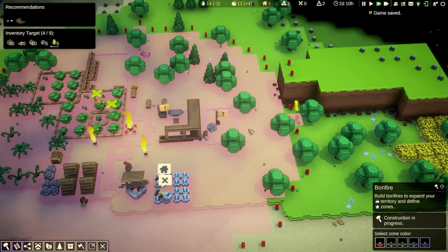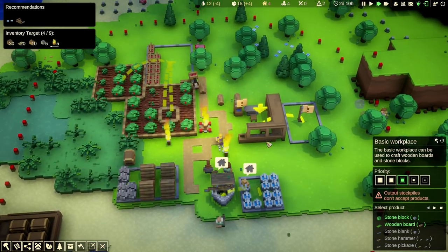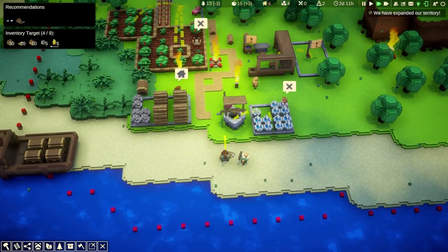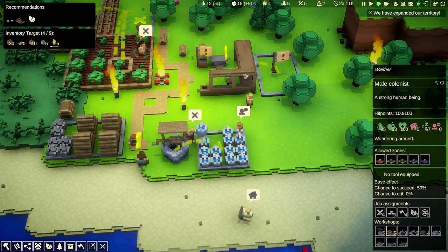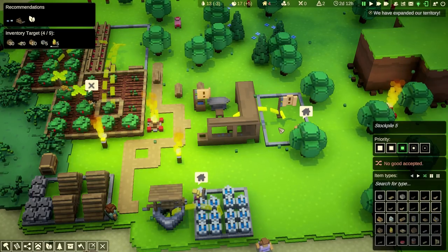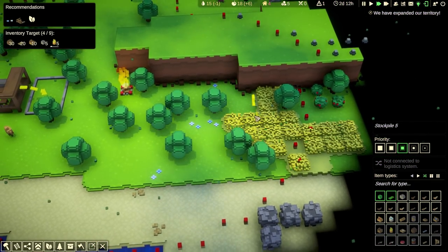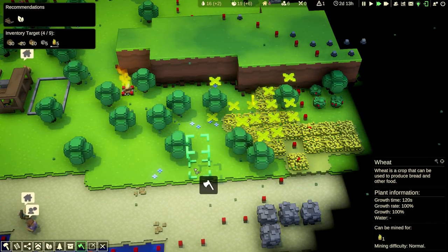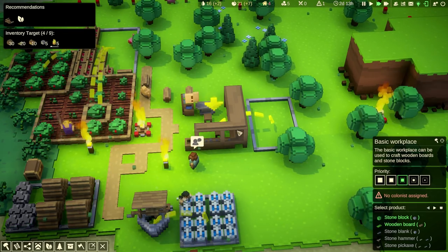Look at our torches. Is that dude working over here making stone blocks and all that stuff? That was Walther. Walther, what are you doing? Can you go work here? Stone blocks, wooden boards — he might start working now. So now we have the wheat. Can we go harvest the wheat? Let's go harvest the wheat. Walther, you're still not being productive. No colonists assigned? I did assign him. Oh, did I de-assign him? There you go — he's gonna produce stone blocks.